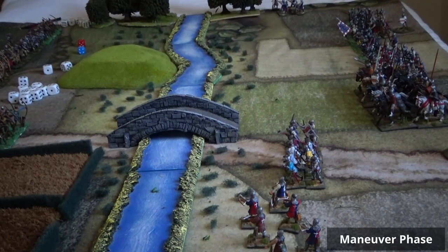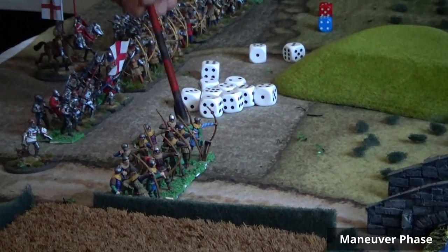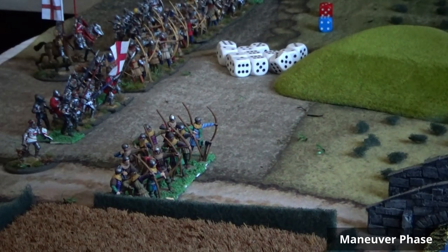The mounted knights didn't move close to the bridge. Now we're going to move them — we'll take the mounted knights, do one move of six inches, and move them close to the English longbowmen. The reason is strategic: the French knights, being impetuous and arrogant, are ignoring lesser troops. They'll go to their counterparts.